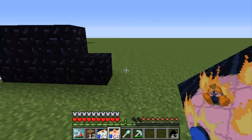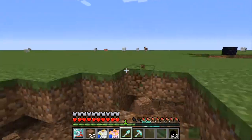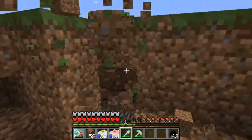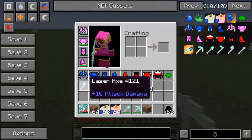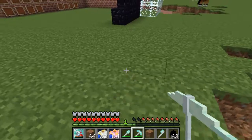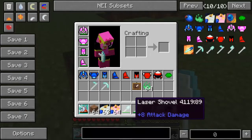Let's try out this shovel - it's basically putting you into creative mode with a shovel, more like creative mode plus. This thing will demolish. And we've got the Laser Axe, which likewise just cuts down wood at about the same pace as the shovel.